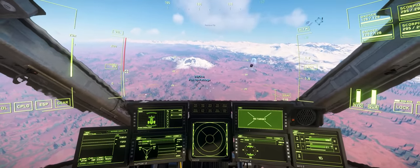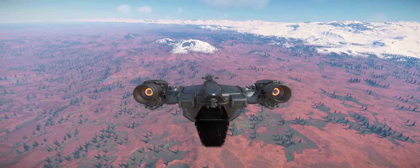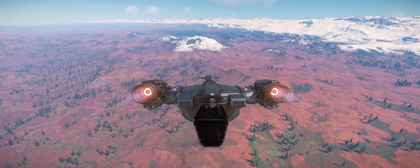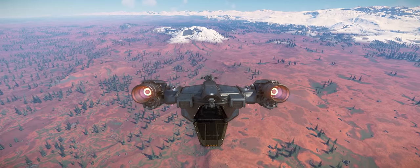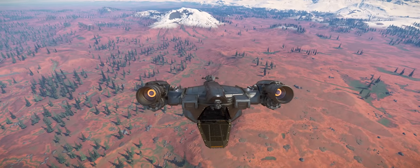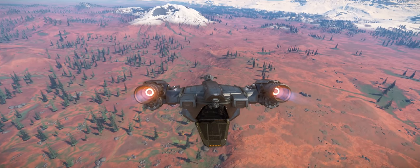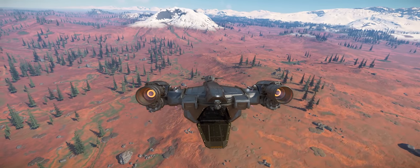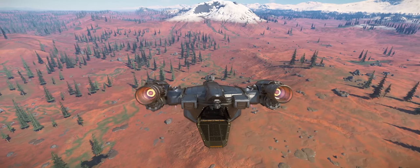This is pretty neat. I decided to swap ships here and go for the Cutlass Steel. I thought this might be quite fun because it's actually got turrets on the side, and I kind of want to check them out and see how they do if there are, in fact, some bogeys.